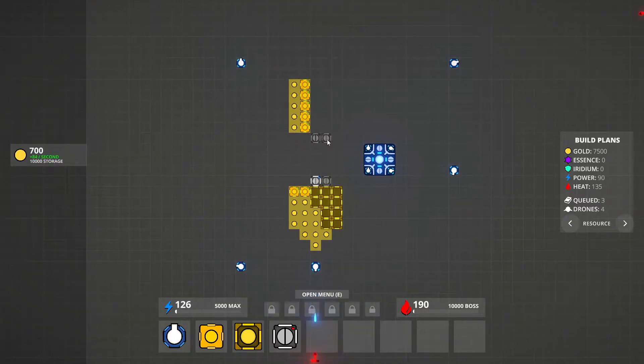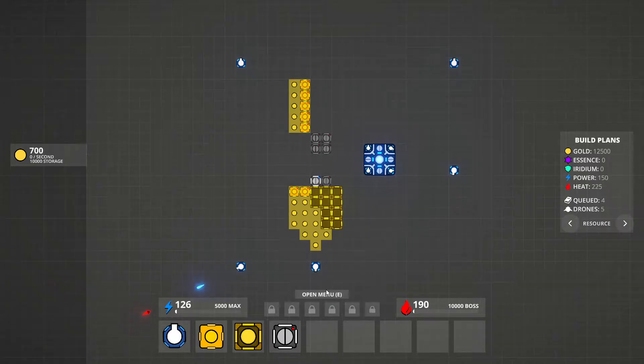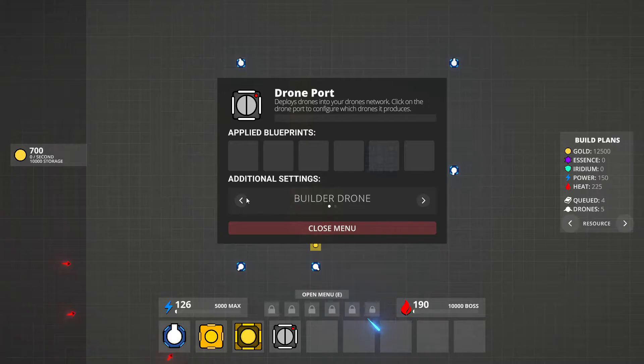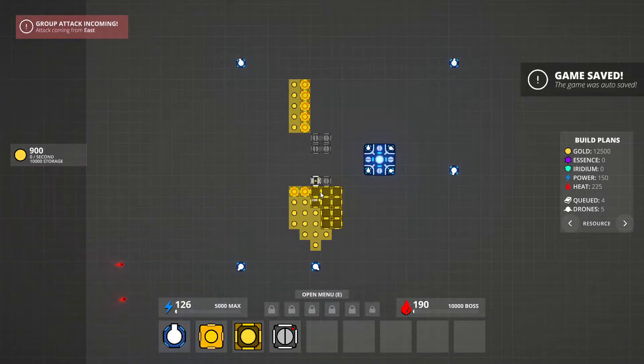Build that. Build that. These require... can't tell. Click for more detail. Heat, power, gold — 2,500 gold. There we go, I got my answer.